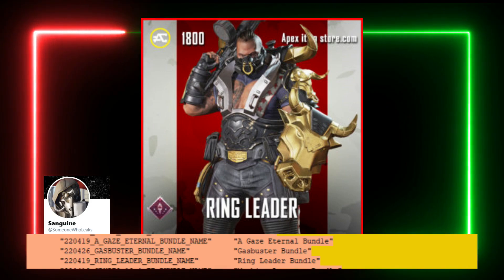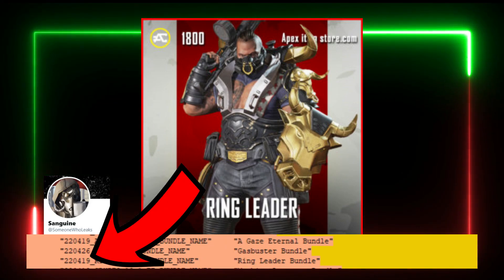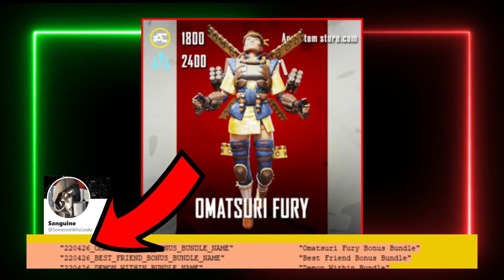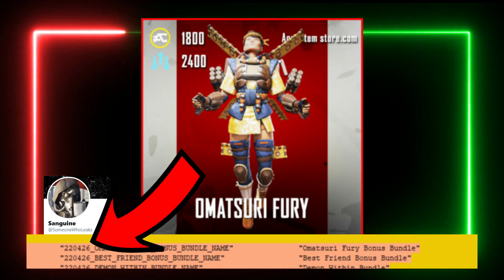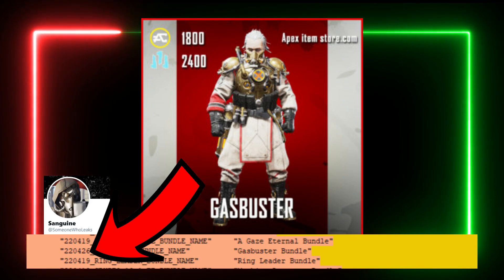We also have the Ringmaster Gibraltar skin, which is also set to return on the 19th of April. Next up we have the Omatsuri Fury skin for Valkyrie, set to return on the 26th of April. And finally we have the Gas Buster Caustic skin, which is also set to return on the 26th of April.